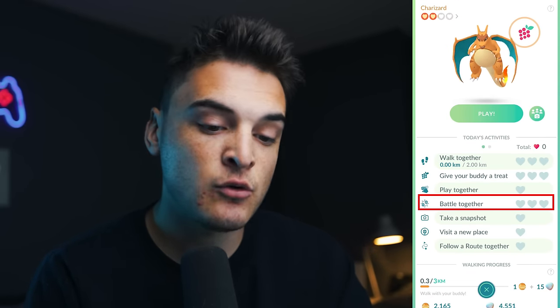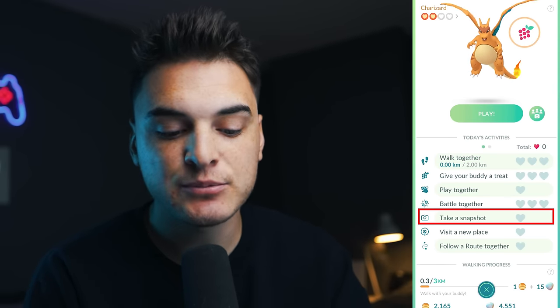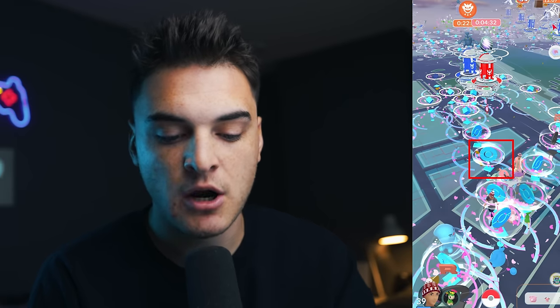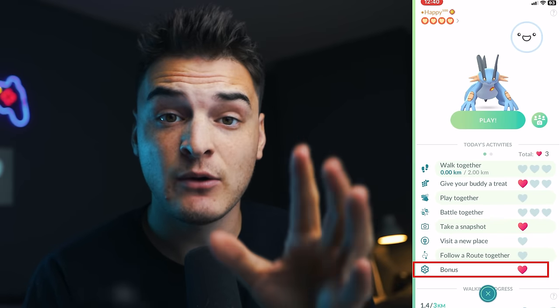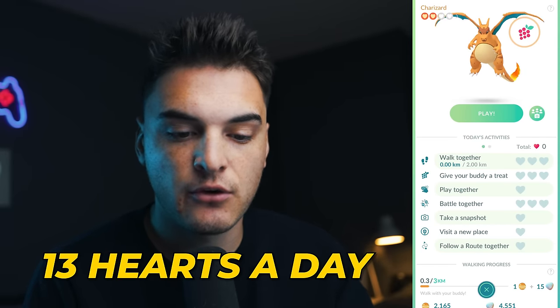Battling together — whether that be in a raid, against a team leader, against a Team GO Rocket, or in PvP — can get you a heart. Taking a snapshot of your buddy, visiting a new PokeStop with the halo can get you a heart, and following a route together is a new way to get a heart. Also, if your buddy brings you a souvenir or a gift, that will get you one bonus heart. But you can only get a total of 13 hearts a day.